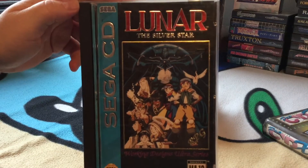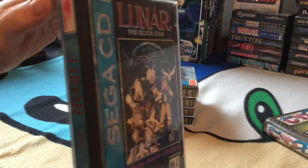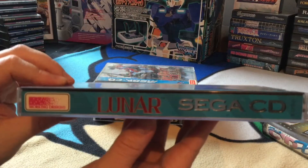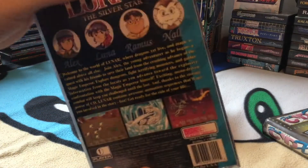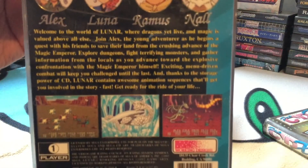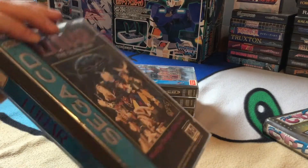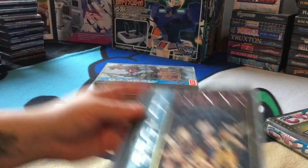Here's another one - Lunar: The Silver Star. Again, fantastic box art on this - look at that metallic lettering, it really does set the artwork off. Again, another turn-based RPG game. I'm sure at some point I'm going to get plenty of time to play through these.